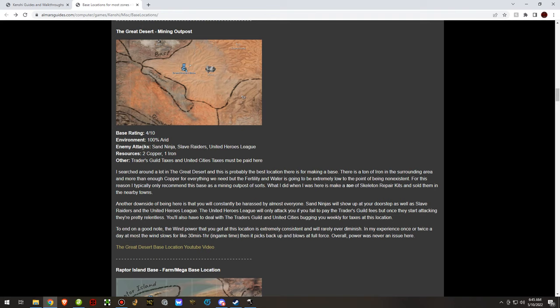My website always lists the environment for these areas, and it also lists the enemy attacks you should expect, the resources you can find within the walls I built, and other things like Trader's Guild taxes and United Cities taxes.